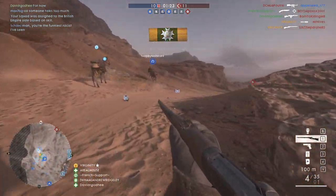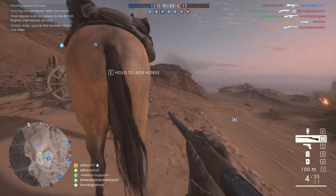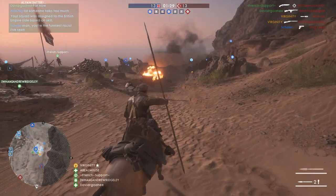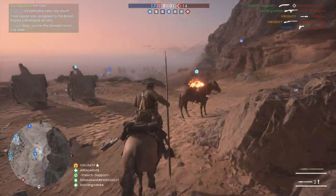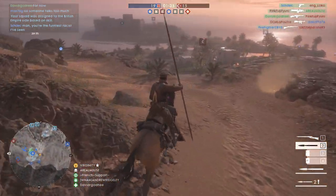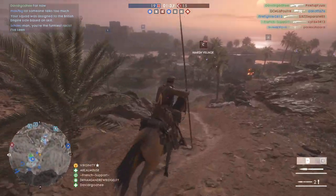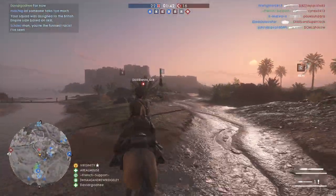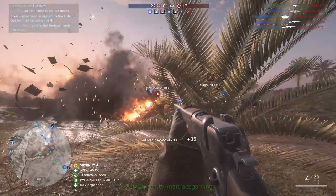Hi guys, this is Mattias and I'm coming at you here with a mixed infantry video, starting off with some cavalry gameplay. Most of you guys probably already know that once you're off the horse, the cavalry nowadays have the same amount of hit points as any of the other four classes. He used to have additional armor but that only goes for when he is on horseback nowadays.